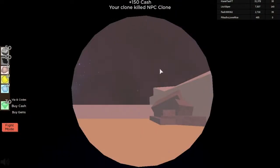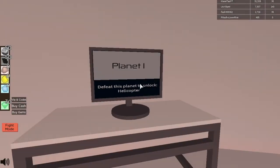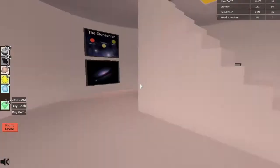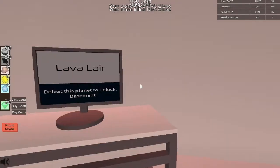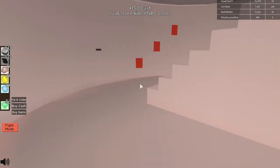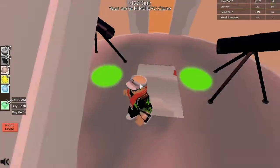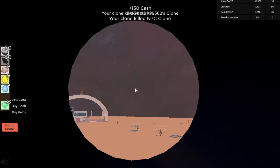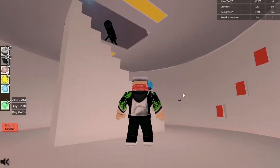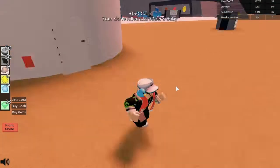Oh, did I go to the wrong one again? Oh no! Defeat this planet — planet one. This is the one we're looking for. Lava Lair. So we have to defeat the planet to unlock the basement. The planet is somewhere over here. I'm actually going to end the episode here because the time is up.